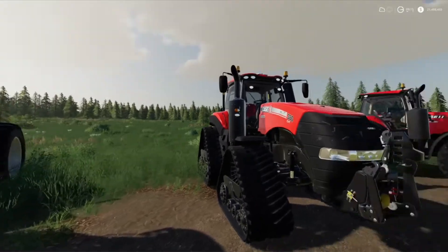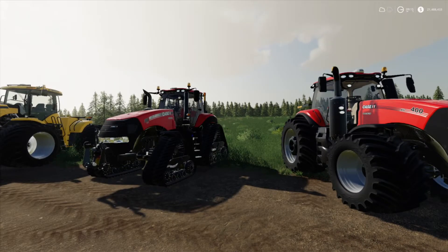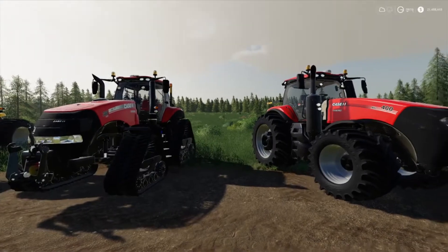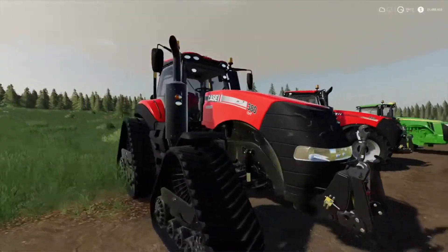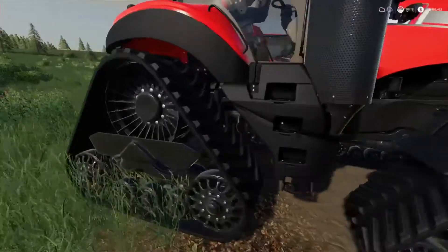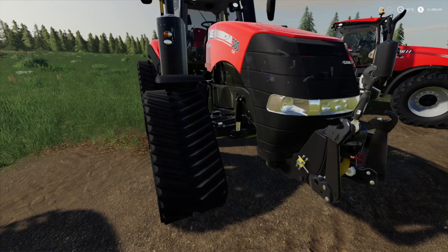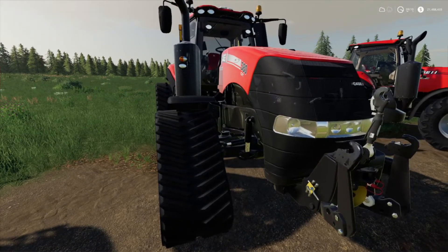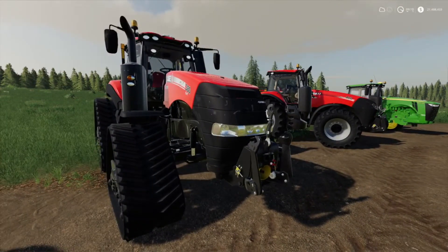Next are the Case IH Magnums — both made by Carl Farms. They're basically the same tractor but one has different wheel setups. This one is the Case IH Magnum US Series. I've gone with the wide quad-track wheel setup — tracks all around — but there are a ton of wheel options, I think 56 different wheel configurations all up. They're quite pricey for the type of tractor they are.